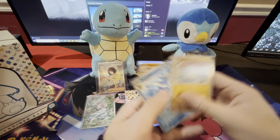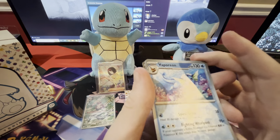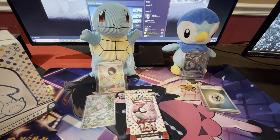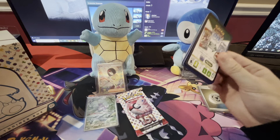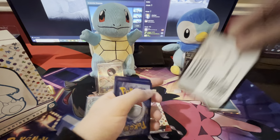I feel like I got a Porygon at the start. Oh, nice Cubone. Nice Vaporeon. And Marowak — that's a nice Marowak. Look, there's Vaporeon right there. Oh dude, I got two Marowaks — I got the reverse and the holo.